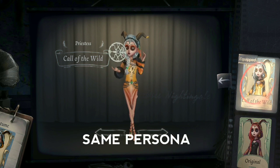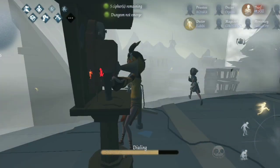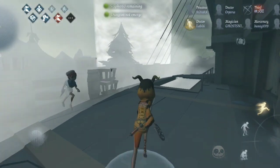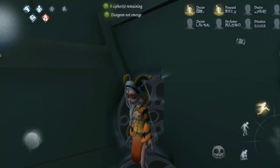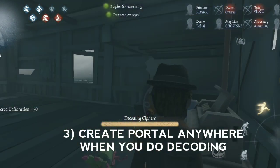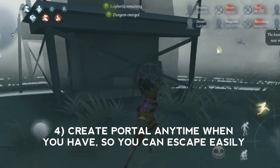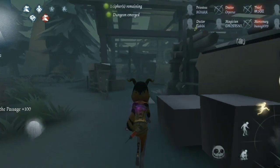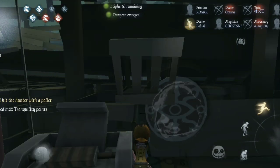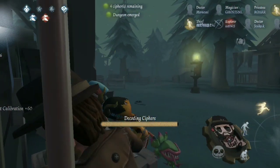Now let's replay as Priestess with the same persona as Doctor. First tip: after you finish your first cipher machine, go get items at the telephone booth — it's pretty cheap, only 1000 points. Then create a hidden portal. Like on this location, the hunter cannot see it from the outside. Create a portal anywhere when you do decoding — it will save you and your friends. Create portals regularly so you can easily escape when the hunter is chasing you.